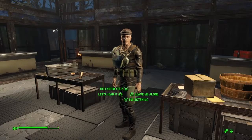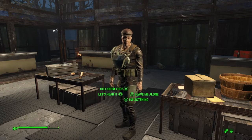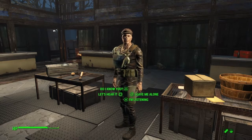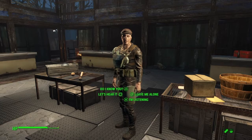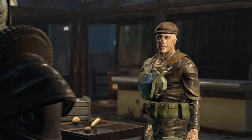Once you make it to Bunker Hill, you'll want to find this specific guy. He'll say he wants to have a conversation with you, and this will start the questline for the Cabot House and eventually lead you into the Parsons State Asylum.